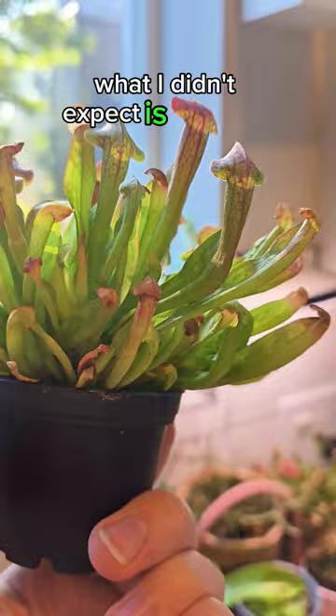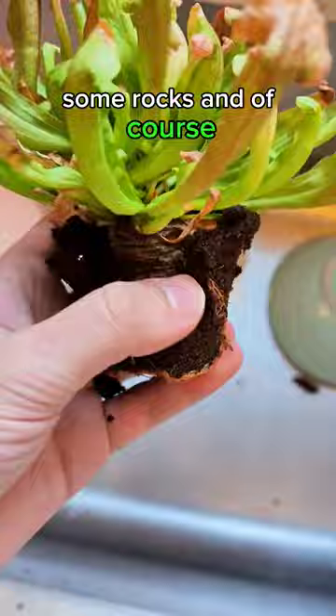First, start with a pitcher plant. Then get something to put it in, some rocks. And, of course, get it out of its dirt — for some of us, that takes a long time. Clean up the mess so your roommate doesn't kill you.